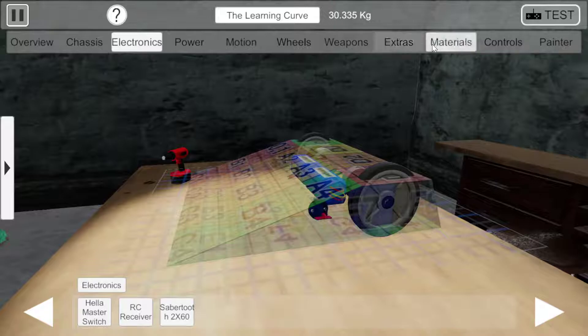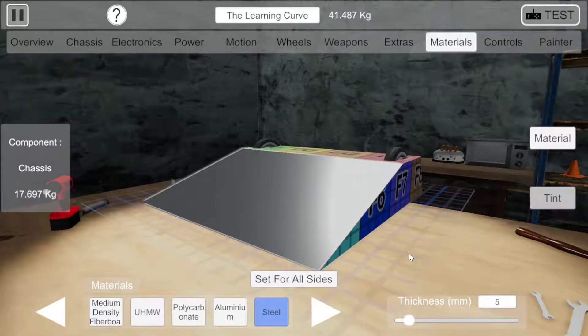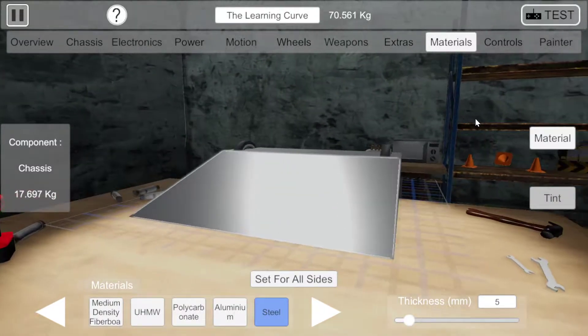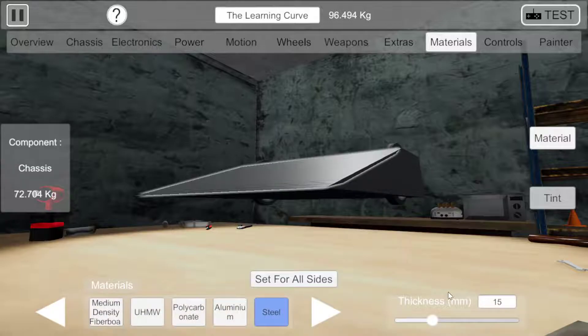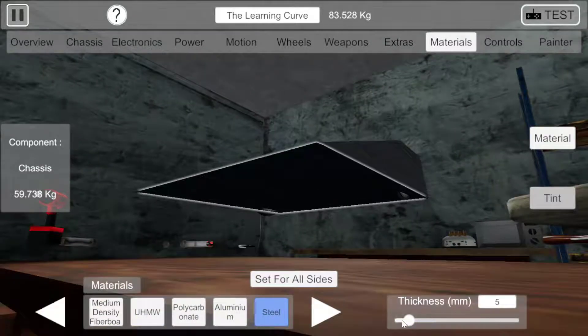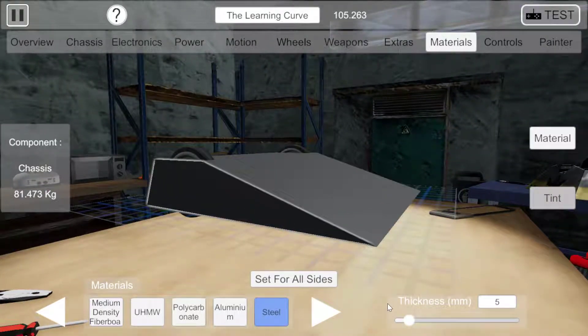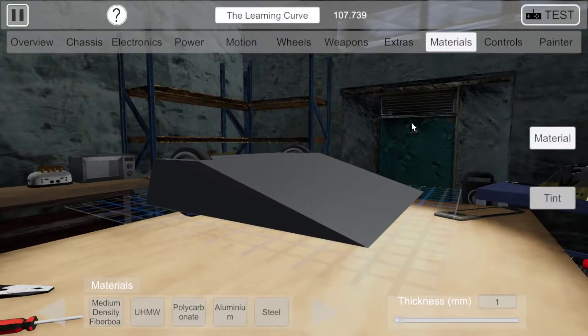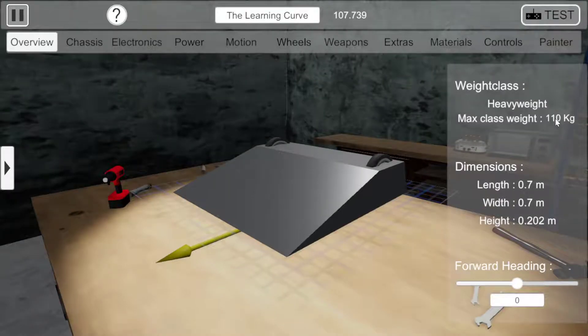The last thing we need to do for this version of the robot is go to the materials section and make everything into metal, so it's actually a bit tougher. Then on the individual sides we can make things a bit tougher on the front wedge areas and on the sides of the robot to make it a bit less vulnerable to attack. And we are at 107 kilos, which is the maximum weight for the heavyweight class.